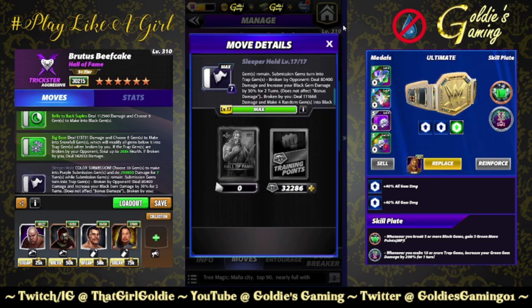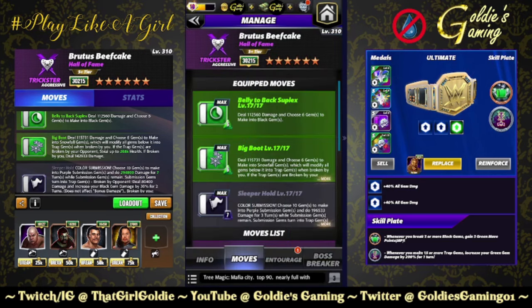Remaining submission gems turn into trap gems. If broken by your opponent, deal 80,400 damage and increase your black gem damage by 30% for two turns — does not affect bonus damage. If broken by you, deal 111,666 damage and make four random gems into black gems. So two different sets of trap gems on the board, primarily focused on the ones generated from the snowfall gems for this build.